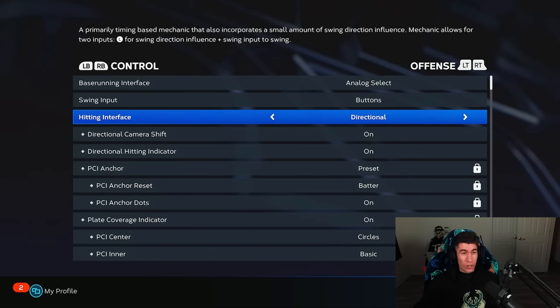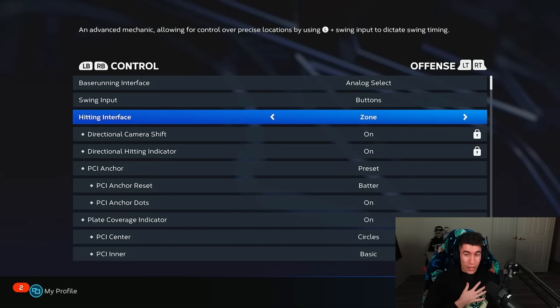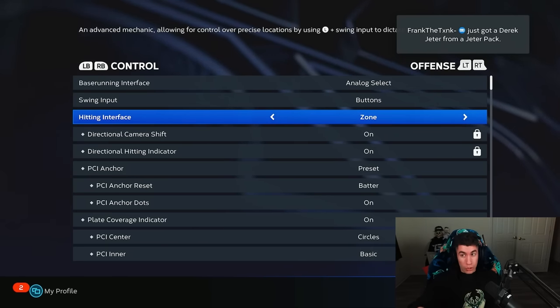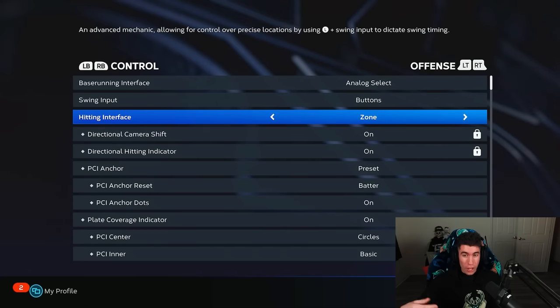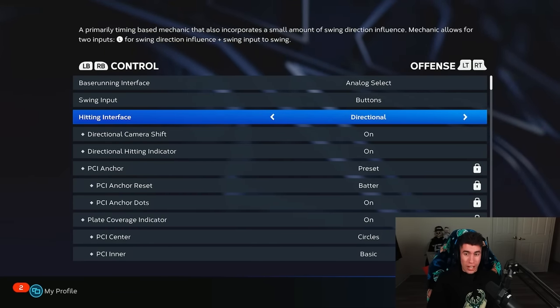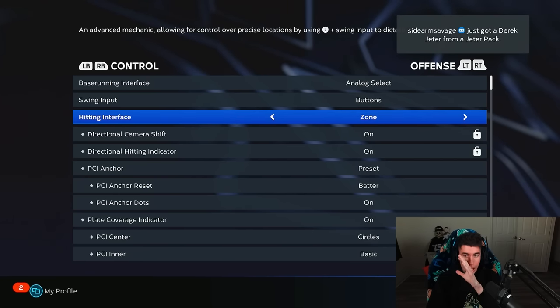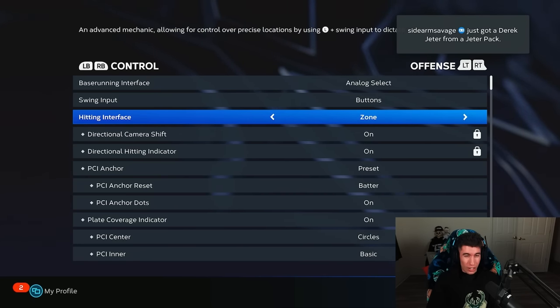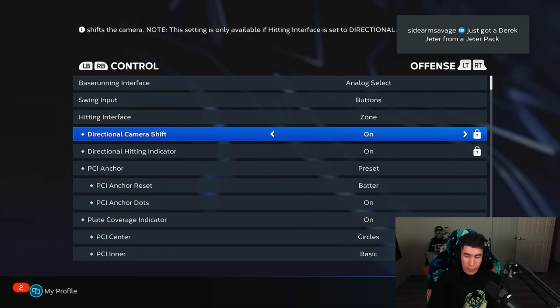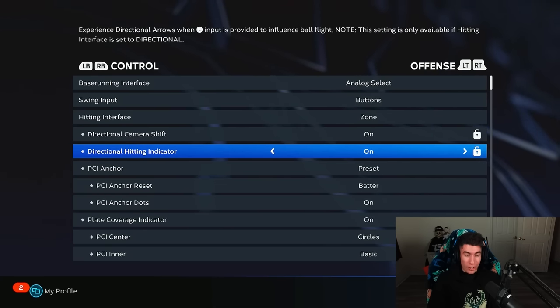Hitting interface — you've got zone and directional. I use zone hitting, and this is what you're going to want to use to play the best you can. You have something called a plate coverage indicator, or PCI, which you move to try to hit the baseball. With directional hitting, it's really about timing and you could swing and miss, even with good timing, on a pitch down the middle. So I would highly recommend using zone hitting. Directional hitting indicator is not something you can change with zone hitting on.